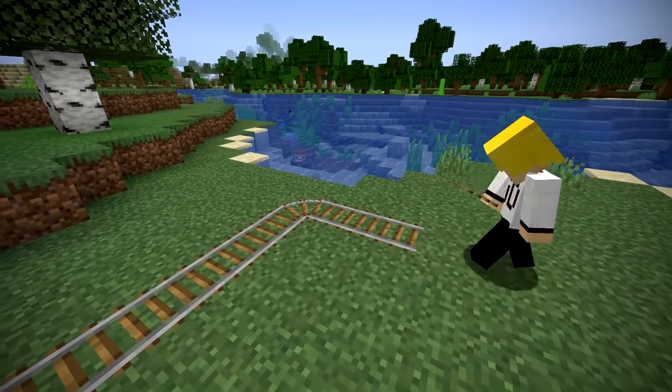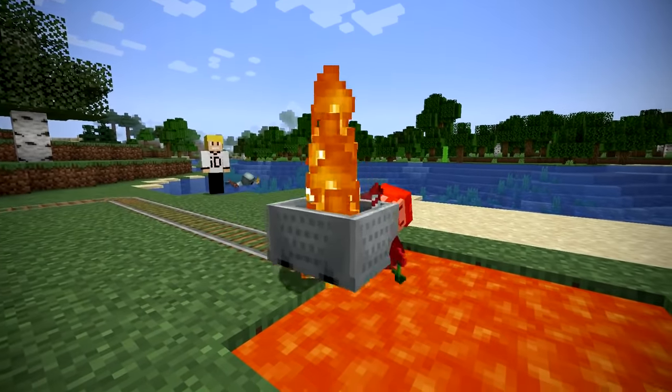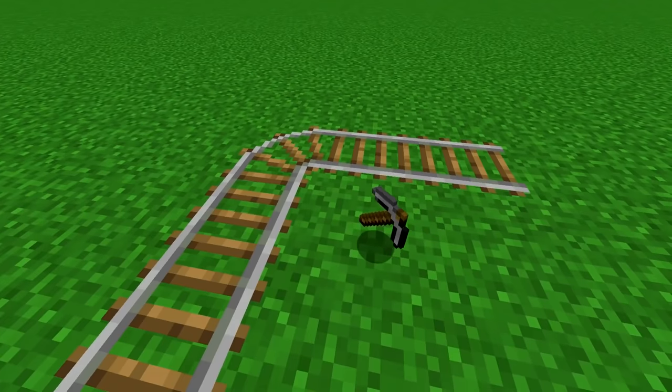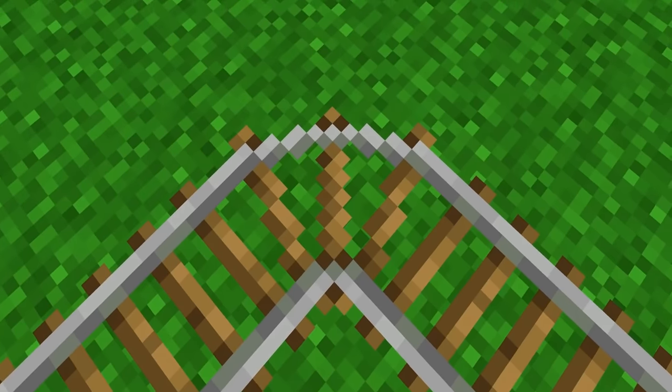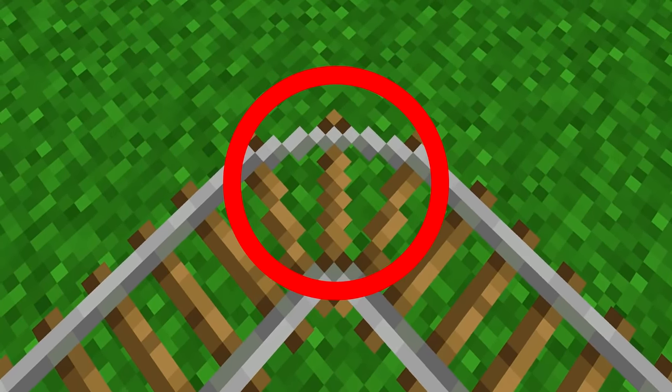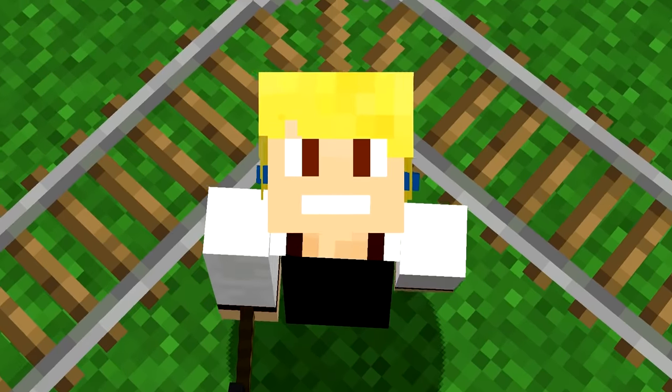Number 7. Minecart rails are a great way to provide transport for players or to shield you from some zombies. Another cool thing about rails is that if you place them in their corner form, you'll notice that the corner rail itself resembles a stone pickaxe. Was this done on purpose? I'm not sure.